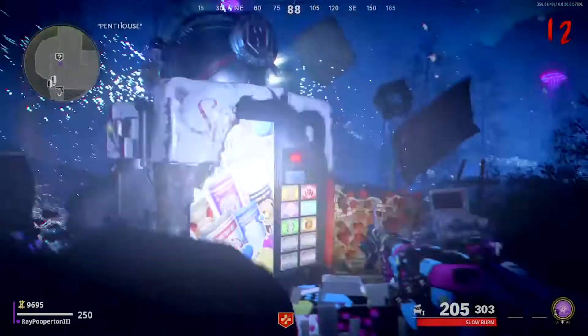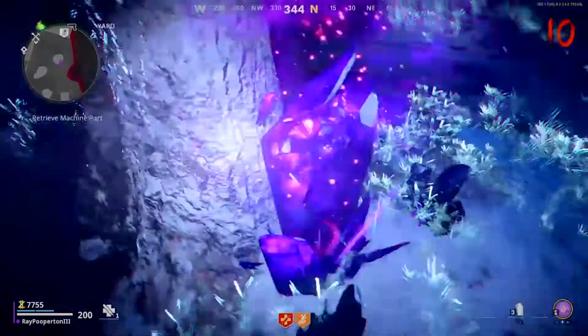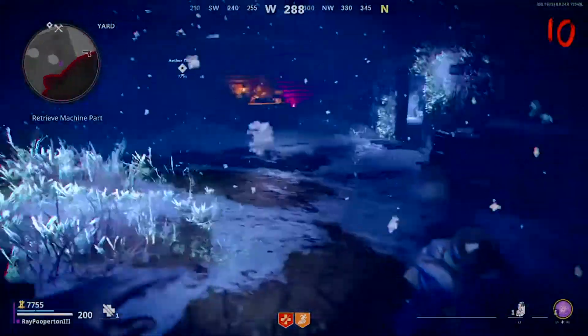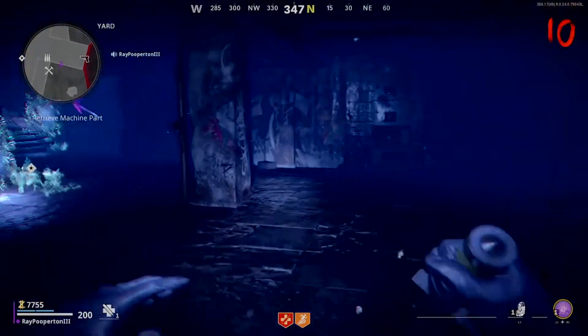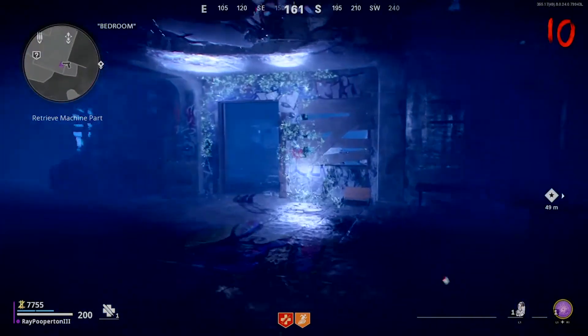While in the Aether, you can find crystals which each contain a loot item. They can hold perks, weapons, equipment, and more — including monkeys, the knife, self-revives, and even the coveted ray gun. For all crystal locations, check out the guide on screen now.